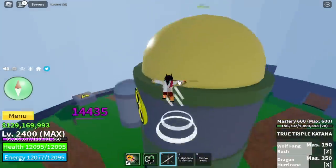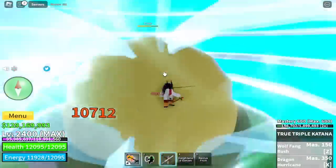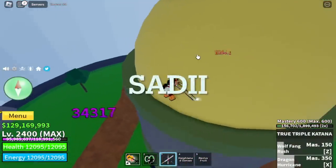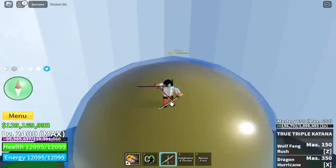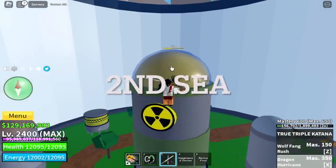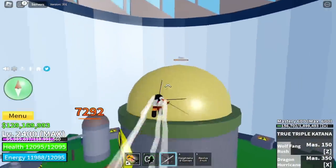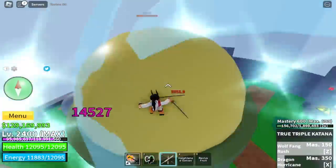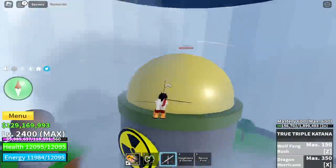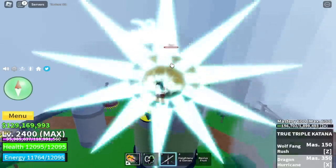The one holding this sword in the anime is Zoro from the Straw Hat Pirates. If you want to get this sword, you need to obtain the Shisui first, and also the Sadi or Sarai — I don't know how to pronounce it — and Wanto. You can obtain them from the Legendary Sword Dealer in the Second Sea. It's kind of hard because the Legendary Sword Dealer gives out random swords, and the Legendary Sword Dealer is not easy to find.